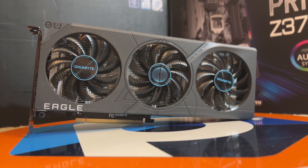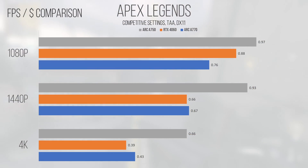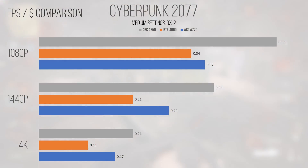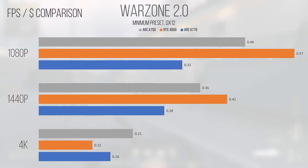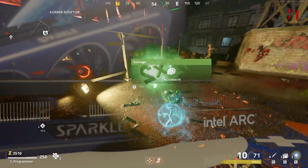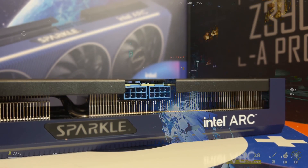Conversely, the opposite can be true, and this card may be less value-oriented based on the price it's available for. If you're looking for more value in the Alchemist lineup, surprisingly the A750 actually beats out the A770 in most titles in the raw frames-per-dollar calculation, and it even beats the 4060 a lot of times as well. But there are still games where the 4060 beats the A750 in this metric — most would consider these to be eSports or competitive multiplayer titles where every frame counts. Intel have progressively adjusted the price of this card to reflect its standing in the current market, meaning you aren't getting a bad deal if you pick one up.